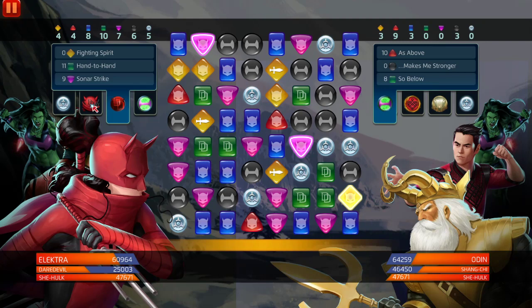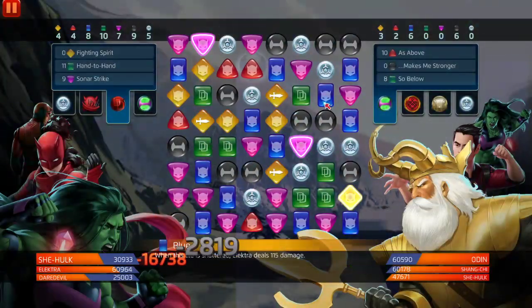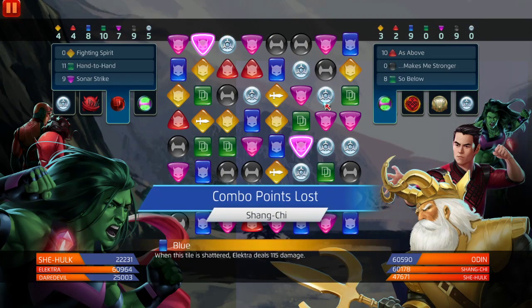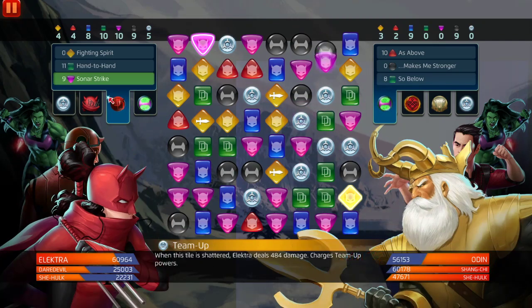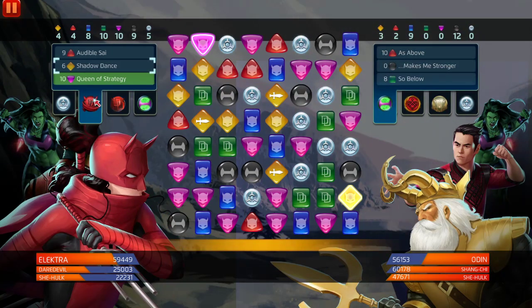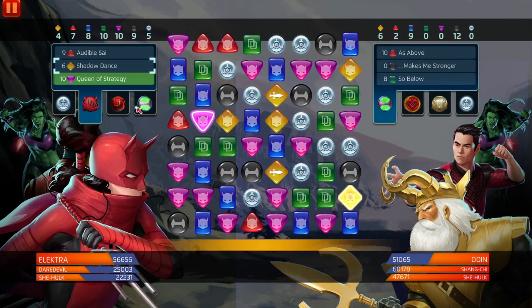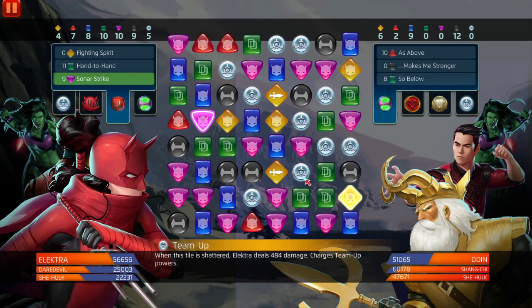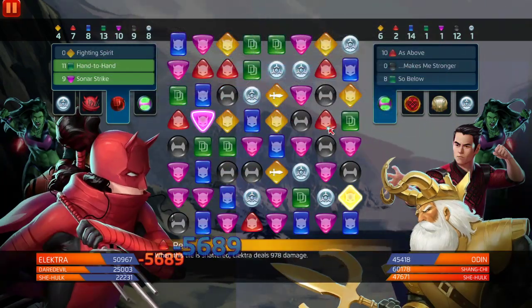We kind of want to ignore She-Hulk — the board is really bad. We can just let She-Hulk take the damage. We need purple, one more green match — we'll take that purple. We need red. One more red match, which doesn't look like we're gonna get. Then we need green, which will be right here.